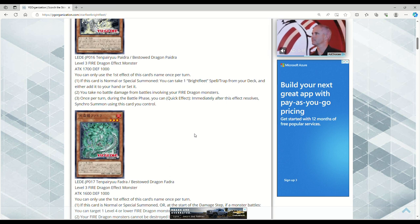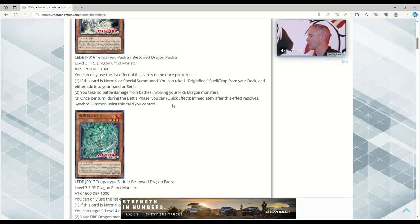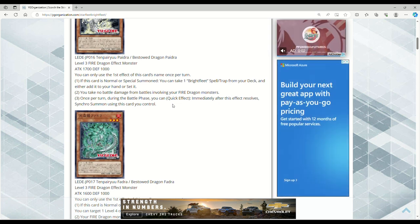Once per turn, during the battle phase, you can quick effect immediately after this effect resolves — synchro summon using this card. I think it's interesting that the majority of the effect monsters all have this battle phase synchro summon effect. You can set up your board in the main phase — maybe use IP Masquerena or talents to take something — then go into the battle phase and start doing a bunch of synchro summons.